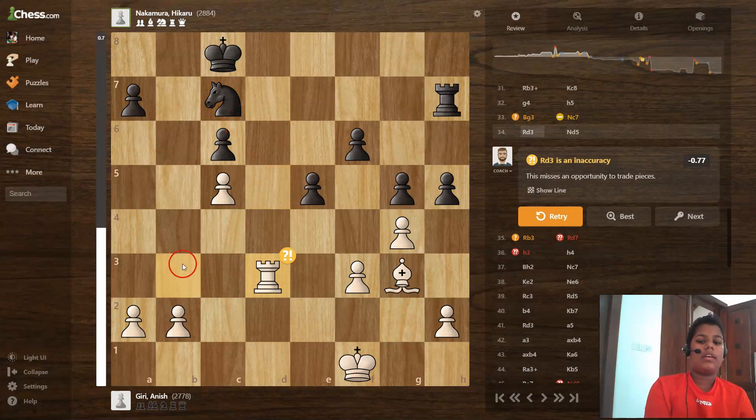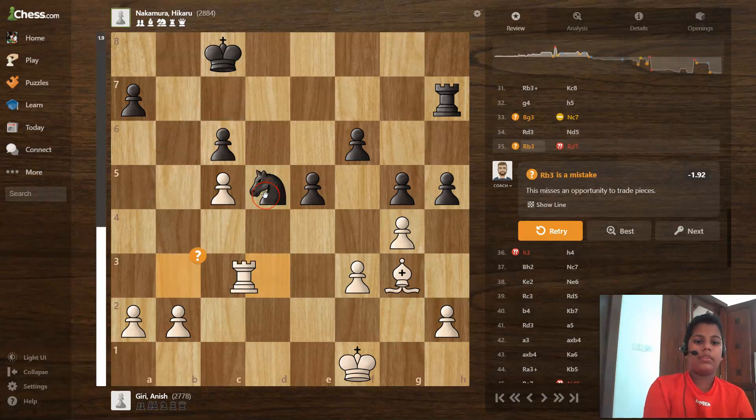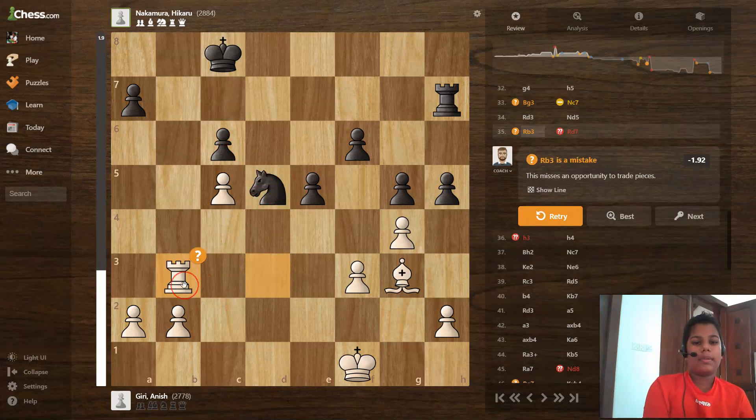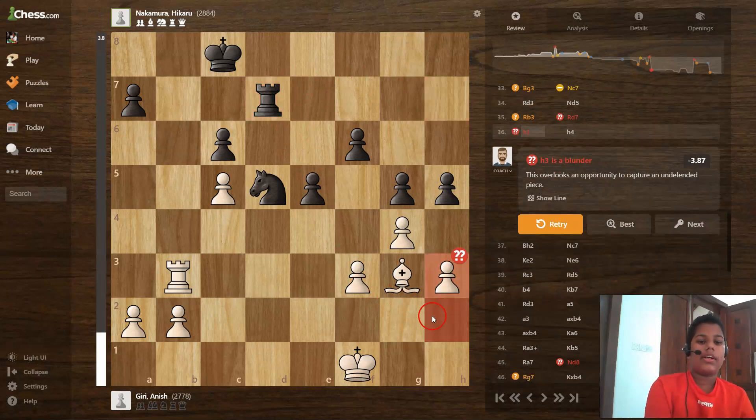Rook to d3 is an excellent move, knight to d5 is a good move, and rook to b3 is a mistake. Then rook to d7 is a blunder — and h3 is also a very big blunder.